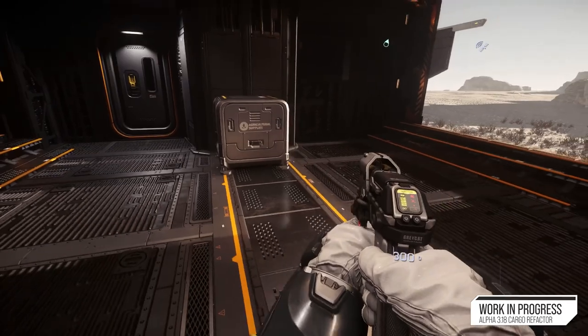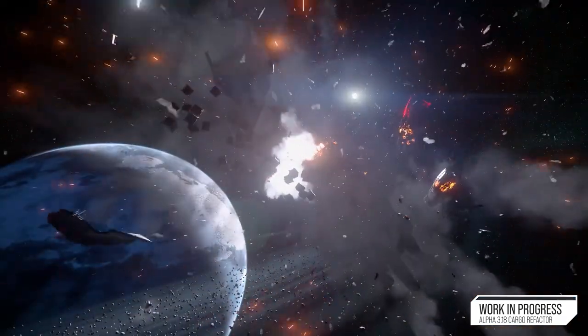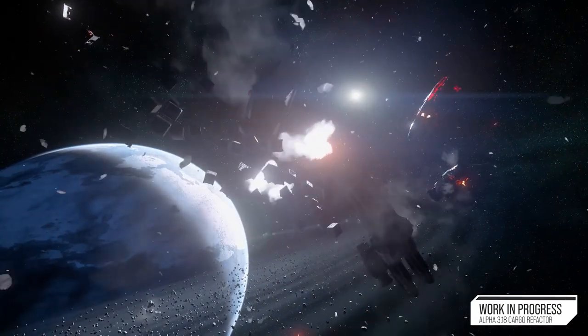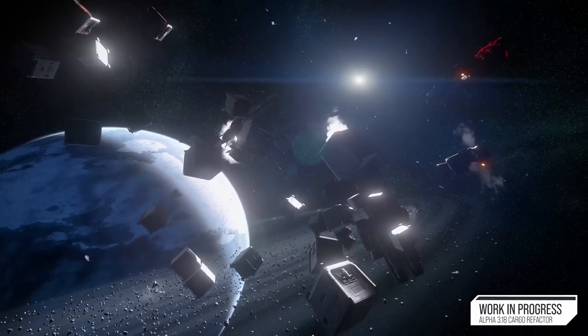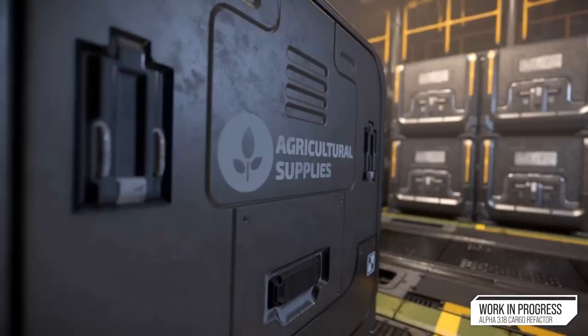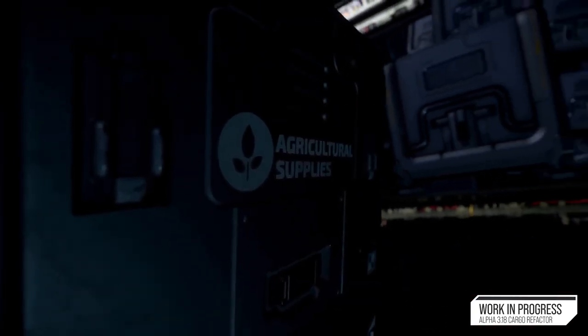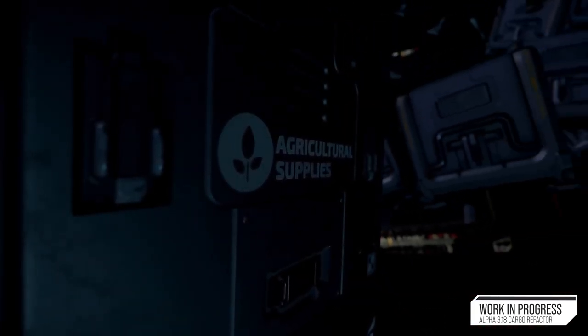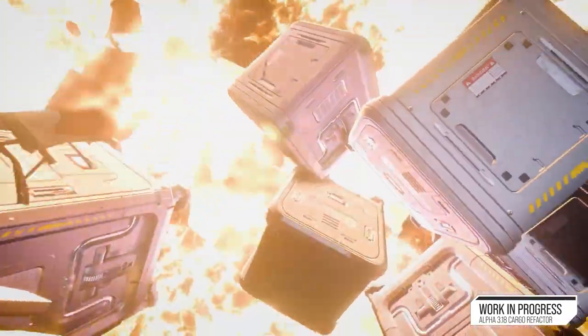It also means that whenever we do ship destruction with the new system, we don't have to generate anything. Instead, all that we do is take the entities that were already created and simply detach them from the cargo hold and let them float in space. We still want to have some of that explosive destruction, so there's a variable amount of that cargo that is destroyed on ship destruction — actually 0 to 90%, but that's calculated every time your ship explodes.